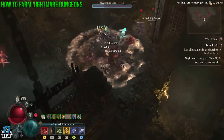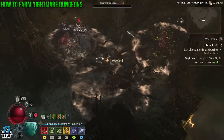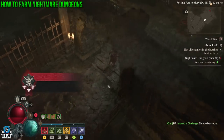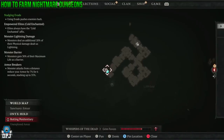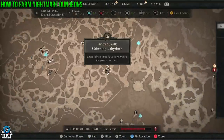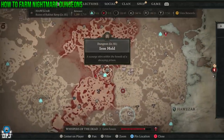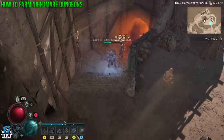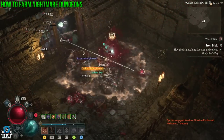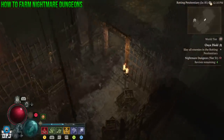Inside Iron Hold, run past enemies and find the elite — normally top right — kill it, pick up the jailer's key, and the first objective is done. Leave Iron Hold and head back to your sigil-activated nightmare dungeon to farm. Important: do not complete the nightmare dungeon and do not quit out of the game — both will cause you to lose your nightmare sigil. Run the dungeon up until the last objective or boss, then leave. Return to Iron Hold, complete the first objective again, and this resets your nightmare dungeon so you can farm it over and over.